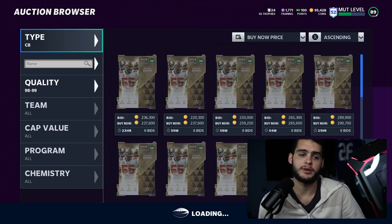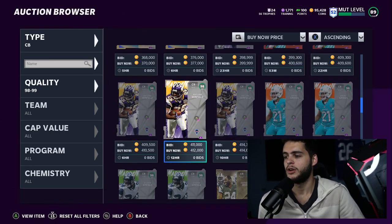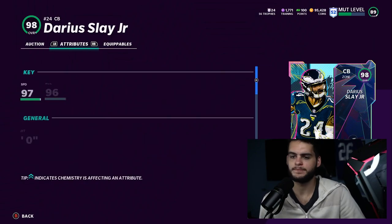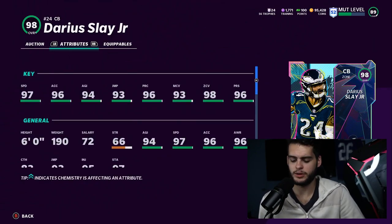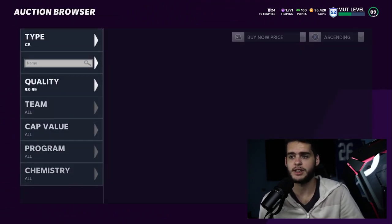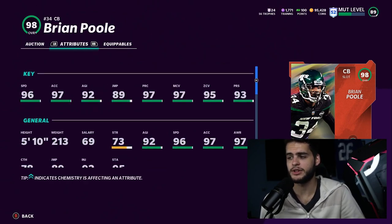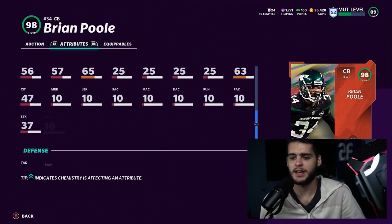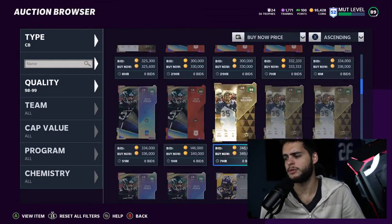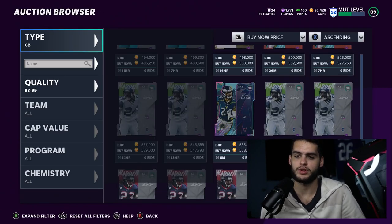We're going to get some crazy golden ticket cornerbacks, but for now we have some new guys. Darius Slay is still one of the best cornerbacks in the game — he gets 99 speed, 99 zone, 99 man, 99 press, 99 play recognition, six feet tall, 83 catching, and 87 hip power. Brian Pool is also a pretty good slot option — 99 zone, 99 man, 99 press, 99 play rec, 99 speed, 87 hip power. For the most part, go with Slay and fill out the rest with guys like Dunta Robinson, Rovis, Anton Winfield. I would not max out your cornerbacks yet — wait for golden tickets.